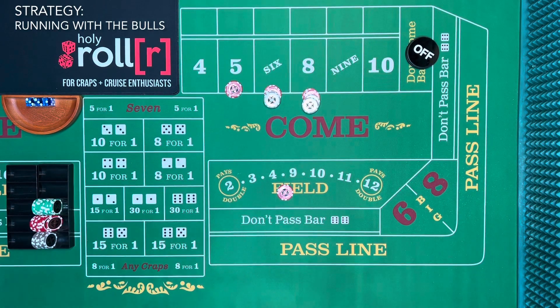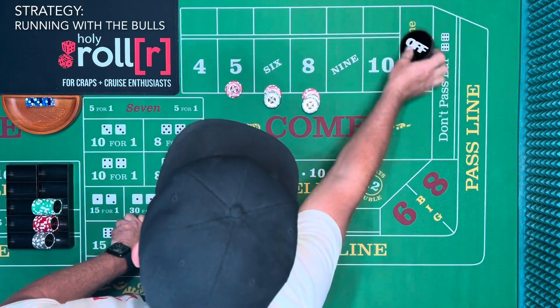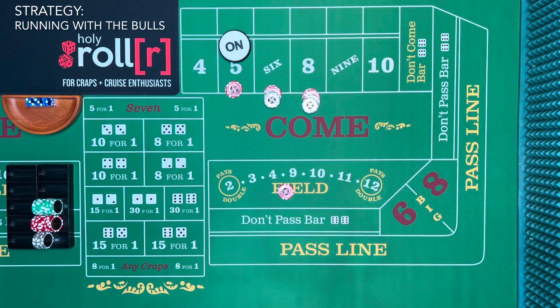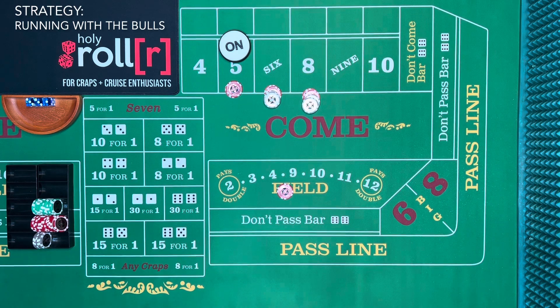Same shooter coming out again, we're on. There's a five — point is five. We give $1 to get paid $14, rack the $10. Point is five. There's a six — again $1 for 15, rack that $10. Let's see if we can get a horn. Are we ever going to get a horn? There's an eight — $1 for 15, put the $10 in. Let's see if we can get a horn running with the bulls. Open the gates.